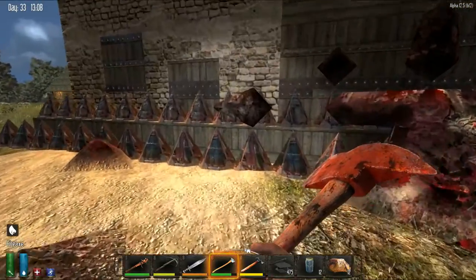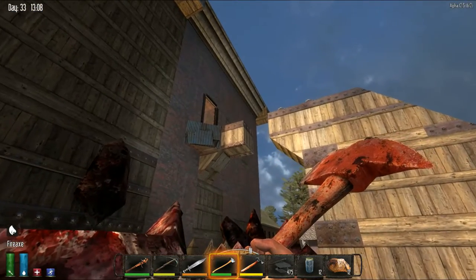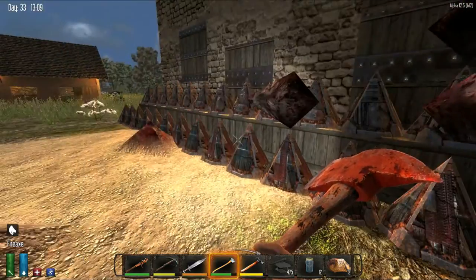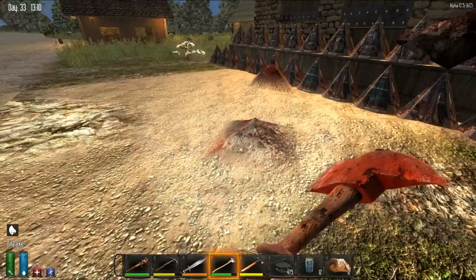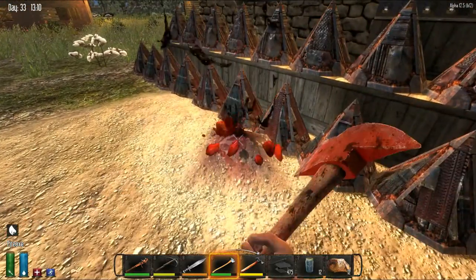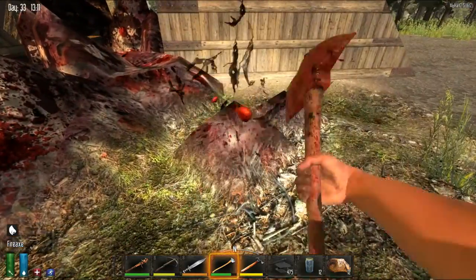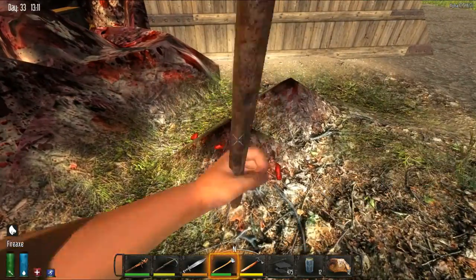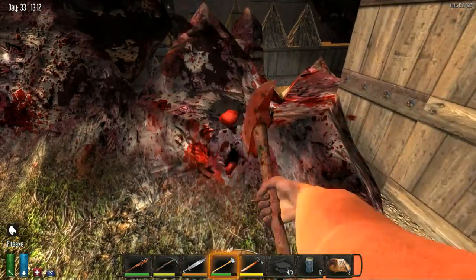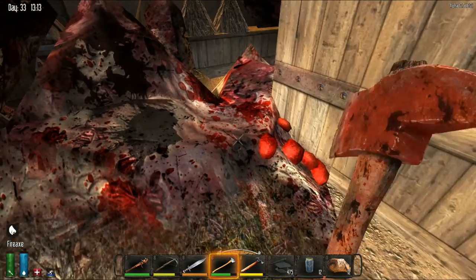I hadn't even finished these spikes yet, and I came out here and stood right up on top in front of the doorway to make sure that they stayed right here on the finished spikes instead of running around the place. But yeah, we got gore blocks everywhere, and this is going to be basically mega horde repairs. What a mess.